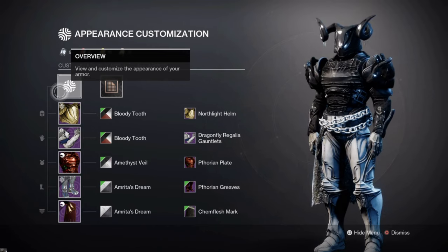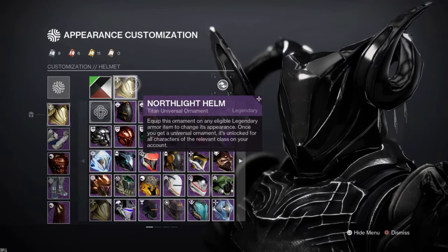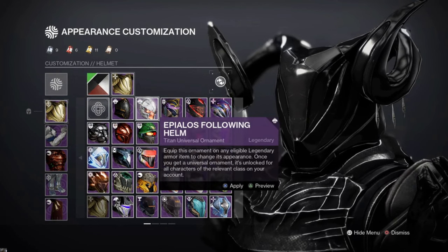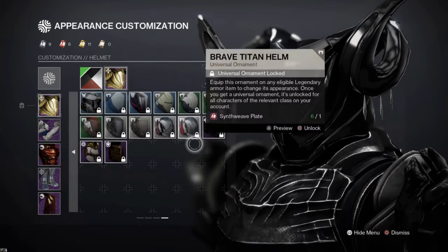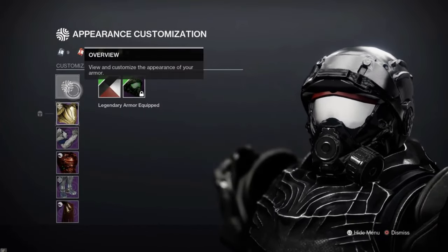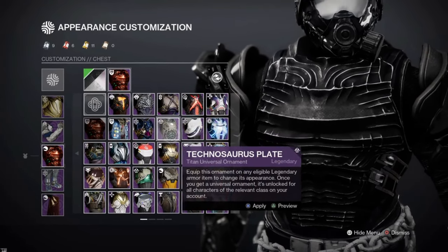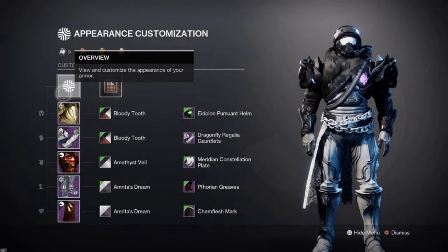I've noticed that taken enemies and the taken theme often feature some type of glow — there has to be a white glow somewhere. Unfortunately for Titans there aren't many helmets with a strong glow effect. If you want another option, the Pursuant Helm fits the theme really well — it already goes kind of white and you can fade it with a shader to get that effect.